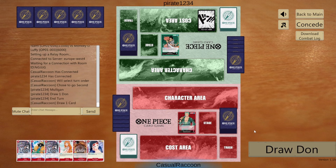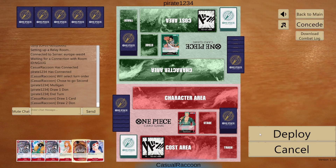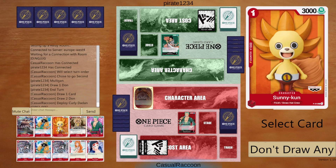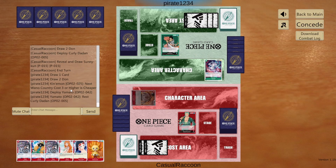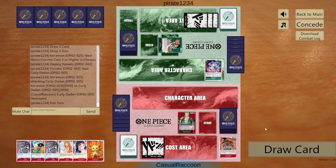They pass. We play Dadan and choose Sunny-kun for strong board presence, then pass. They play Yamato. On play, rest our Dadan and attack her with leader for 5k. We don't counter. They pass.